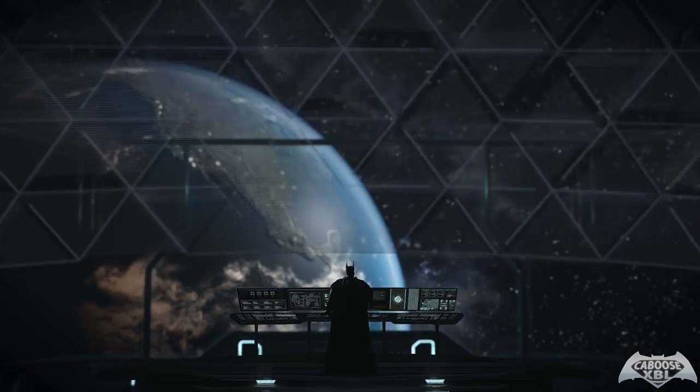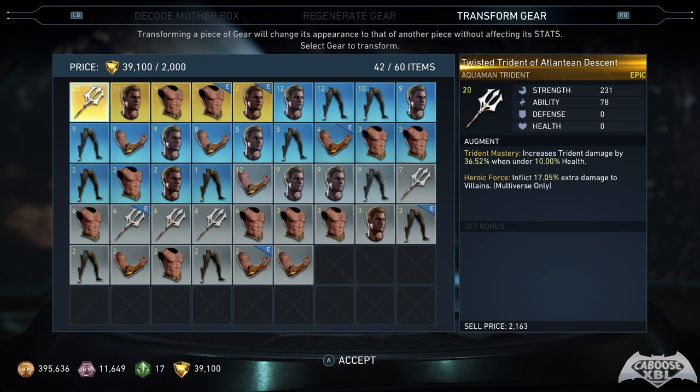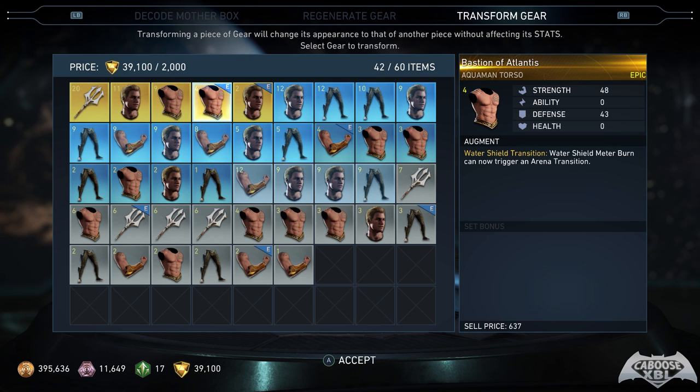The last thing you can spend source crystals on — found in the Brother's Eye Vault — is Transform Gear. What this allows you to do is take the look of one piece of gear and apply it to another piece that has better stats. For example, if I have an Aquaman chest piece that looks great but has poor stats, and another that has great stats but looks bad, I can apply the look of the better-looking piece to the stat-heavy one. It costs 2,000 source crystals to do this. Overall, the source crystal costs for everything are quite high, and I hope they either reduce costs or add more ways to earn them.